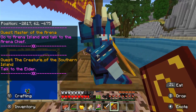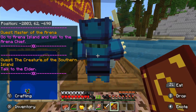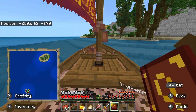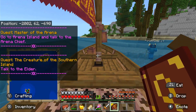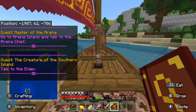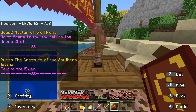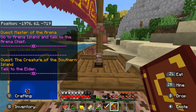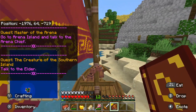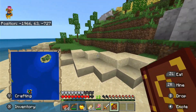They theorize that the island might appear from the ocean after talking to the Elder, or that the game requires talking to the Elder first before the last island is revealed. Looking at the quest book, they see the quest 'Master of the Arena' requires talking to the island chief first - so they need to find the Elder before proceeding.